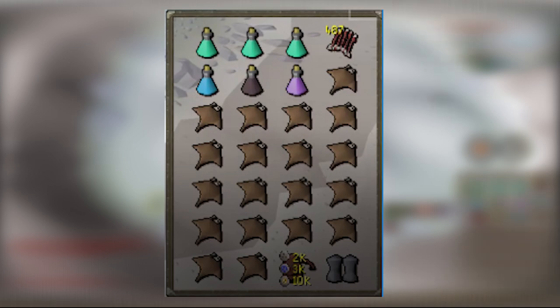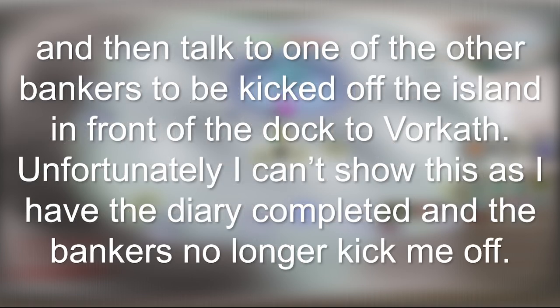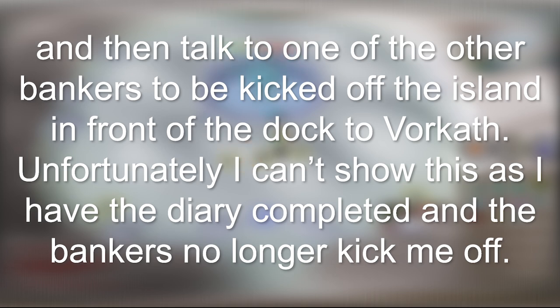A rune pouch with law runes, dust runes, and chaos runes. These runes together allow you to cast crumble undead and teleport to house. And Fremennik sea boots 4 — I like to stockpile quite a few of these as I sometimes drop them to grab more loot. If you don't have the elite diary completed, you can place a lunar isle teleport portal inside your house and use Birdeye Jack's bank booth in between trips to prep the next trip, then talk to one of the other bankers to be kicked off the island in front of the dock to Vorkath. Unfortunately I can't show this, as I have the diary completed and the bankers no longer kick me off.